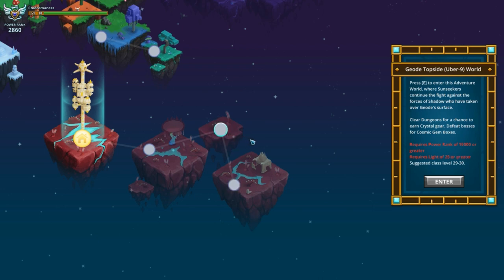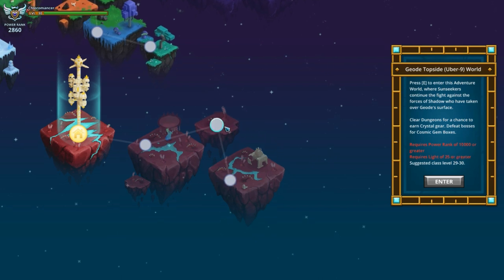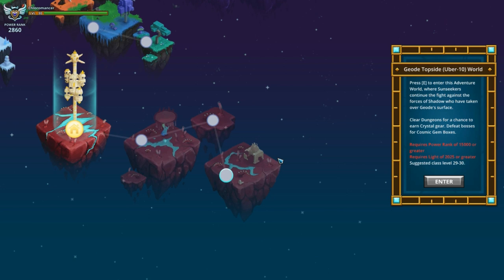It's going to require 2025 or greater light to enter U10. So basically nobody is going to have a chance to get in there, even if you have saved up a lot of empowered gem boxes like I have — you're not going to have that much light before you enter. Everybody's going to start here and go all the way up. People are probably going to go pretty quickly toward U9 because many have saved empowered gem boxes. There are cosmic gems in those, and empowered ones have like 200 light or something.